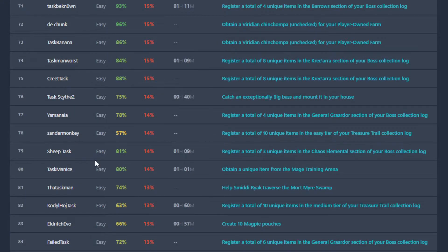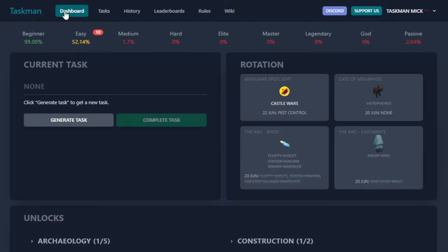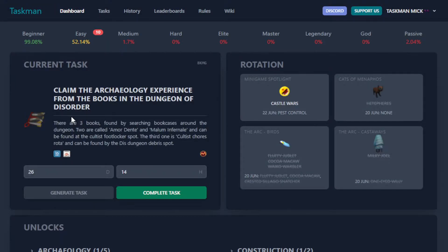I don't know what our goal is for this episode, but let's get our new task: claim the Archaeology experience from the books in the Dungeon of Disorder. There are three books found by searching bookcases. I'm not sure if that's quest-related, but let's go get some XP now.